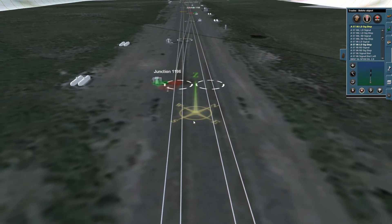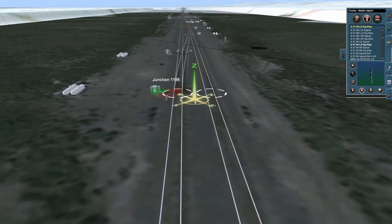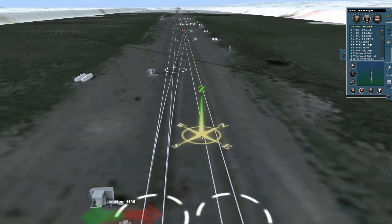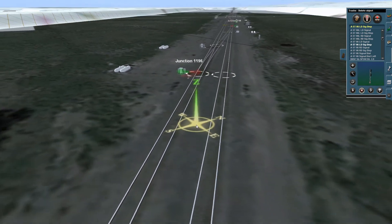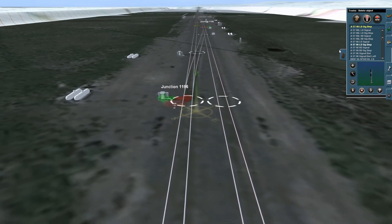Number 6 signals are your diverge signals — they're two-headed. The top head is for the main line straight through, and the bottom set of three aspects is for your diverging track. Here on right-hand running we have a left diverging track, and if we happen to be using the other side due to maintenance or a crew running out of time, we have a right diverge here. So we'll start and do this right diverge — we want to use a left signal on the left side, so we'll select a left-right diverge signal.